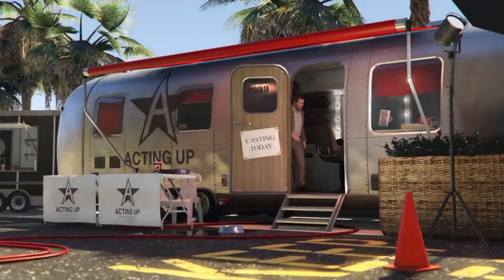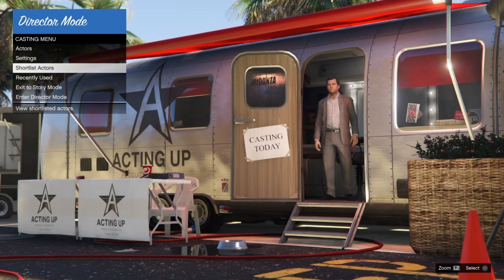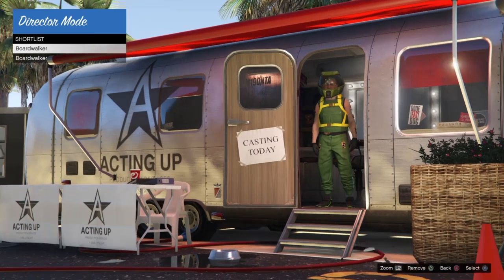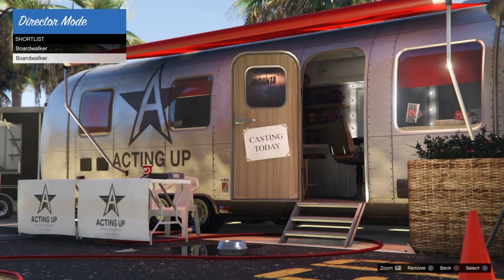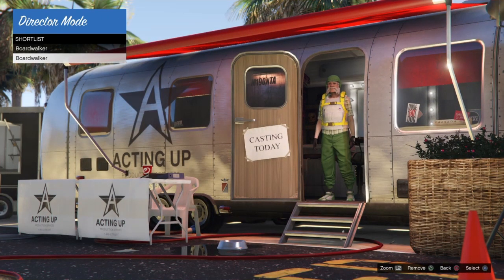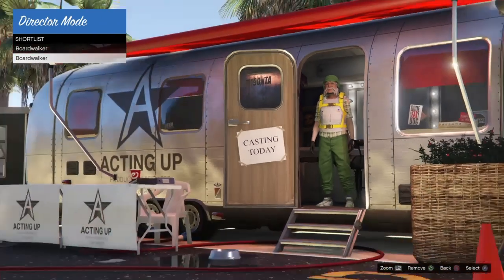Yo, what's up everybody? BocaBoy here and welcome to the channel. You may remember yesterday I released the save method for the High Flyer parachutes. Well, now we have the modded save for you guys on PS4 that use Save Wizard.